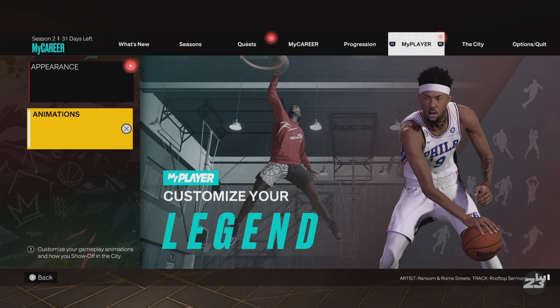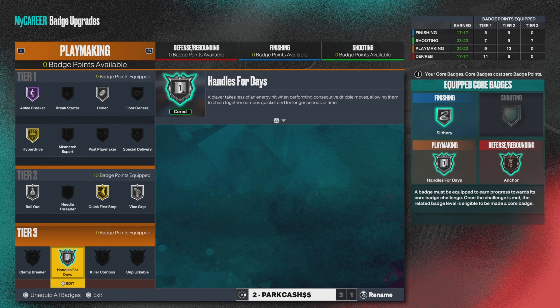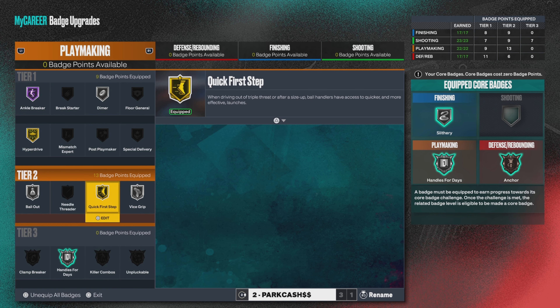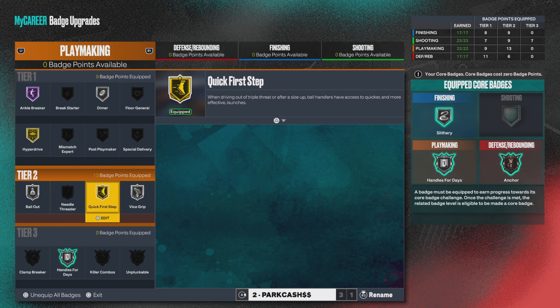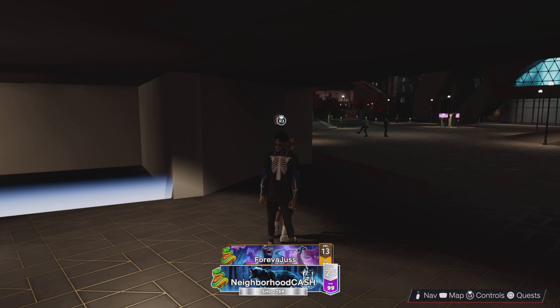Here is the golden move right here - you need to have the LeBron James moving crossover. Essentially, the LeBron James moving crossover is that first fake speed boost. It's kind of like a speed boost but it doesn't take adrenaline. When you do the snatch back, which is the second part of the combo, that's where the magic happens. All you need is a 70 ball handle to have this moving crossover. I don't even think there's a height restriction for the move, which is honestly crazy with how effective it is.